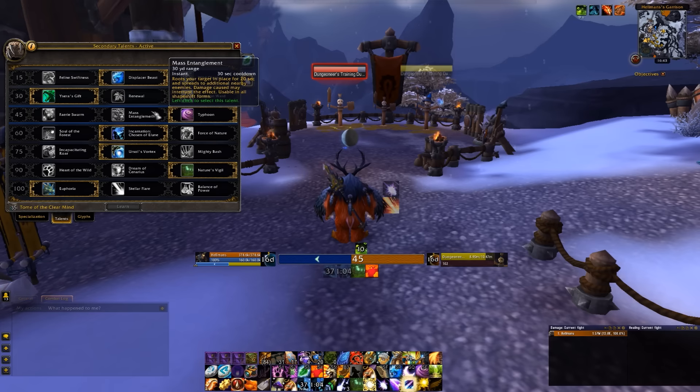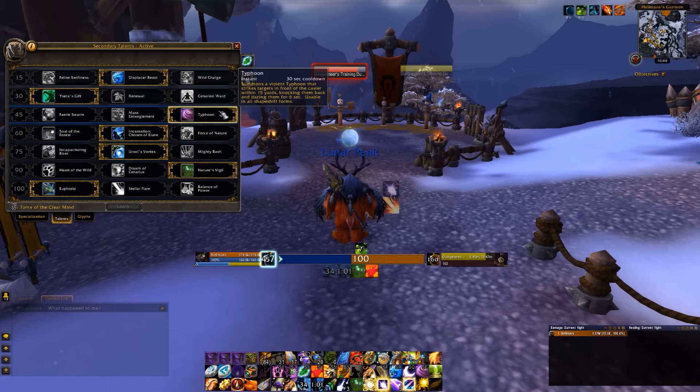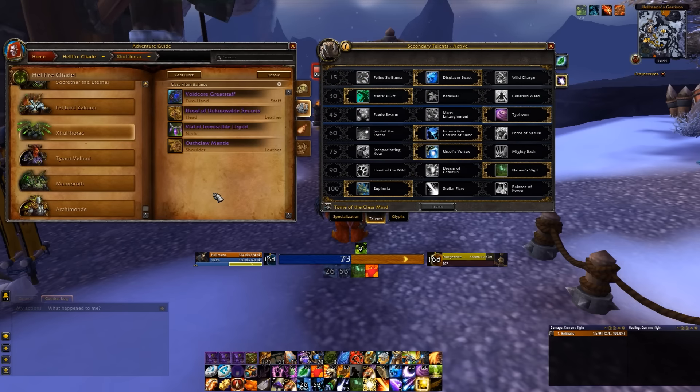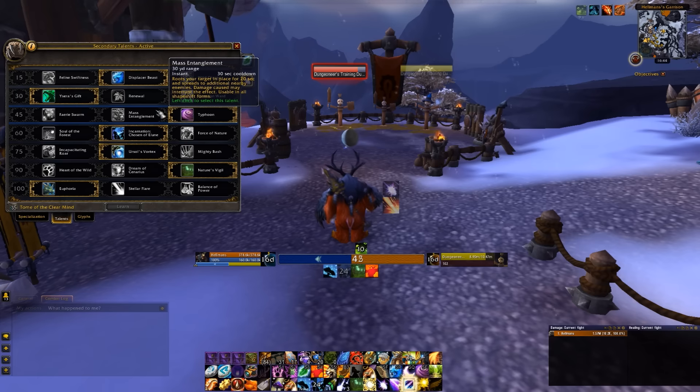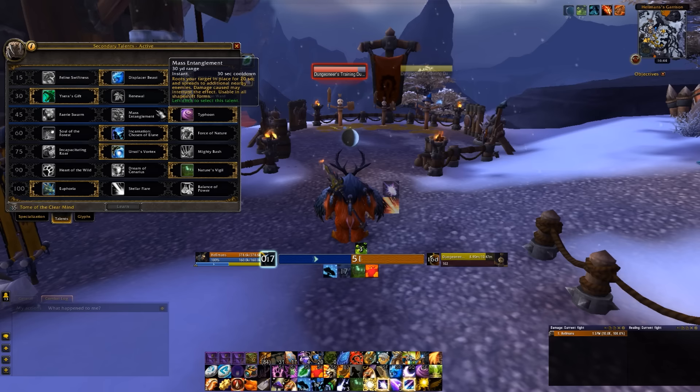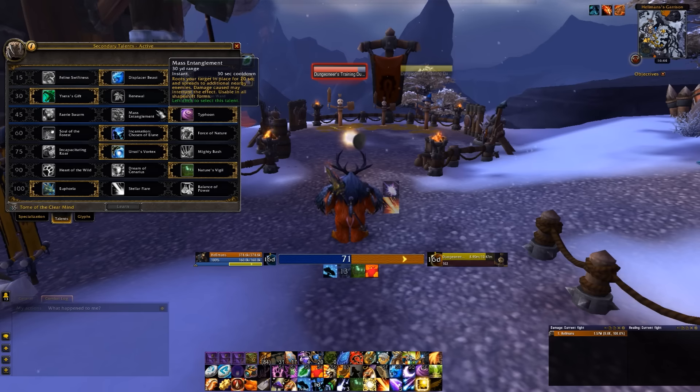At level 45 I use Typhoon most of the time, sometimes Mass Entanglement. Typhoon is good because it's pretty much an AoE interrupt — if you can knock it back, you can interrupt it. For instance, Imps on Zulhorak: if you get close enough, Typhoon can interrupt all the Imps at once. Combined with Mass Grip and Solar Beam you can spell lock them for quite a while. Mass Entanglement is great when you need to control something that you can root.